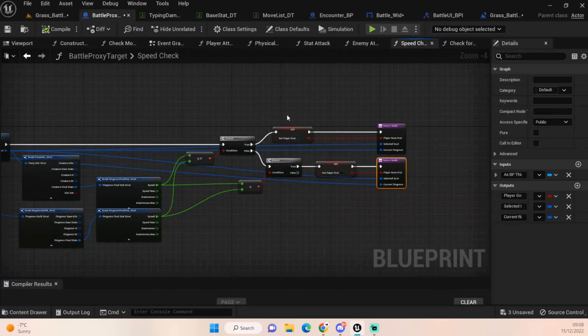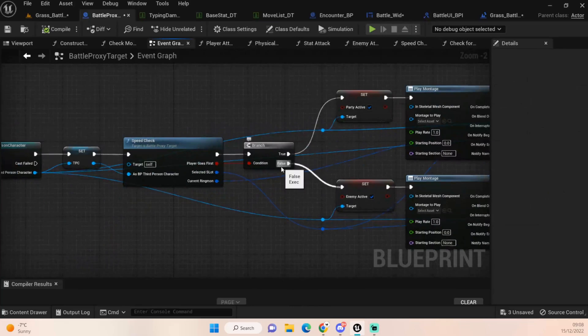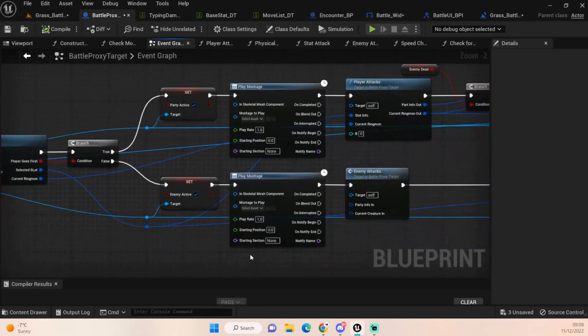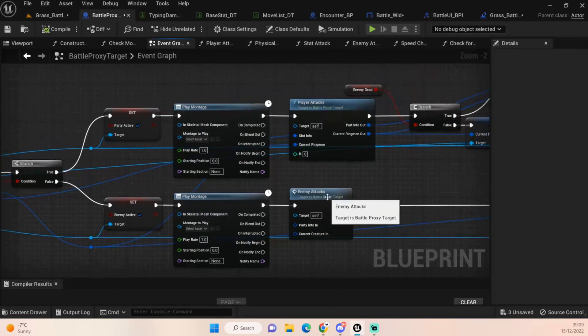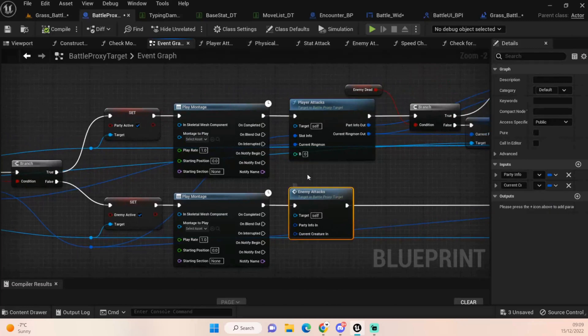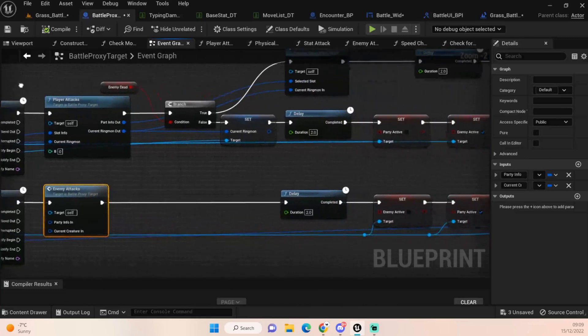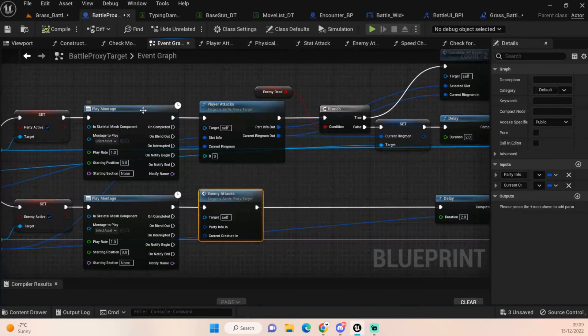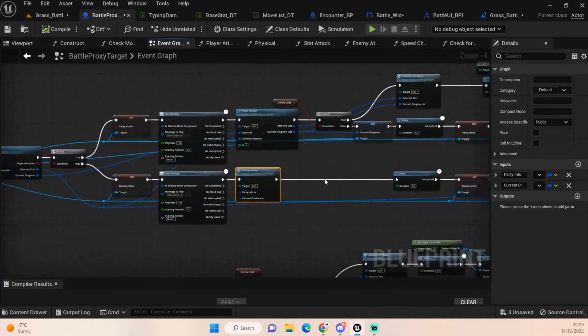Basically all that's happening now is it fires this boolean through. Back in the event graph, it goes into a branch - if true, the player's camera becomes active first; if false, the enemy's camera comes first. I haven't set up any montages yet so nothing actually happens visually yet - we just push it through. Then either the player attacks or the enemy attacks. I'll carry this on in the next episode starting with the player attack since that's what I have set up, then move on to the enemy. There's no dialogue box or anything yet - it's just a rule of order.